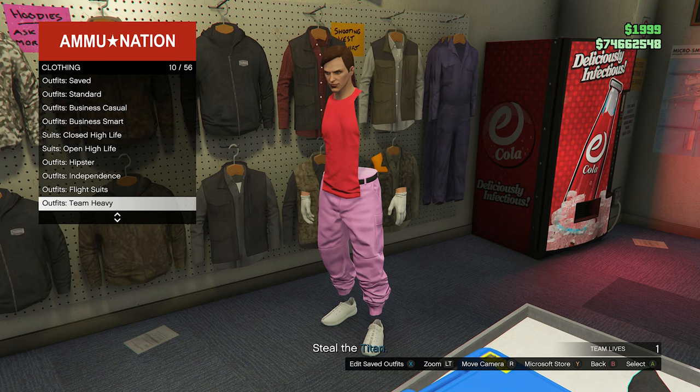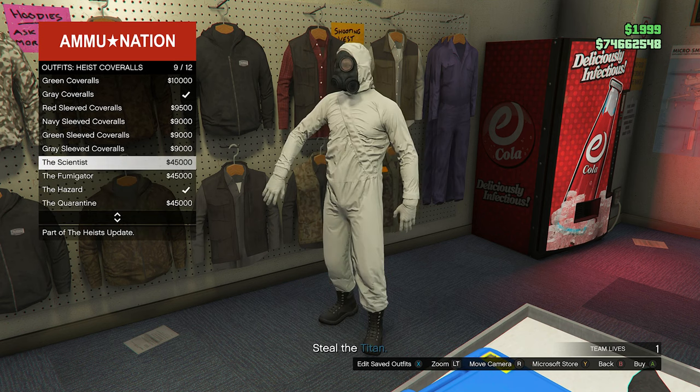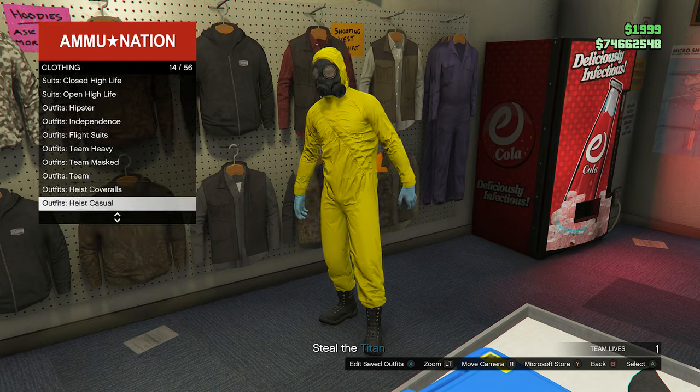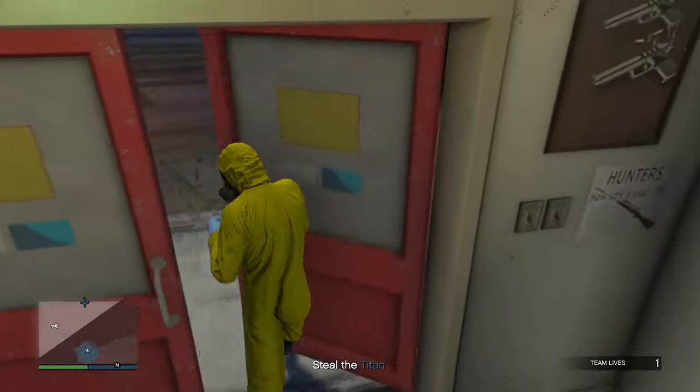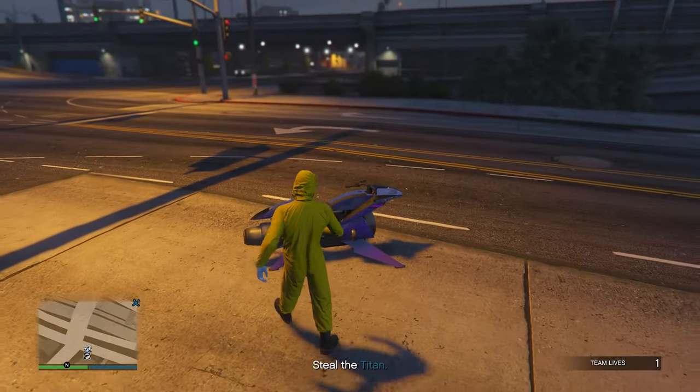Then we're gonna do something similar to what we did before: back out once, go into heist coveralls, and once again equip any one of the bottom four. I'm gonna go for the Hazard again. Now we're gonna do something also pretty similar — we're going back to the pier.